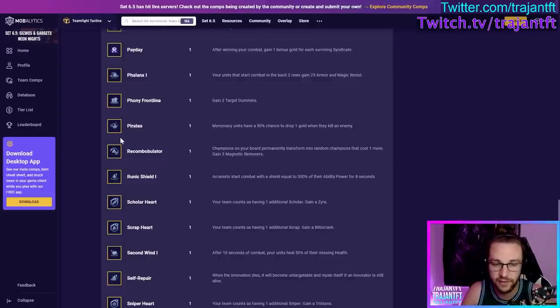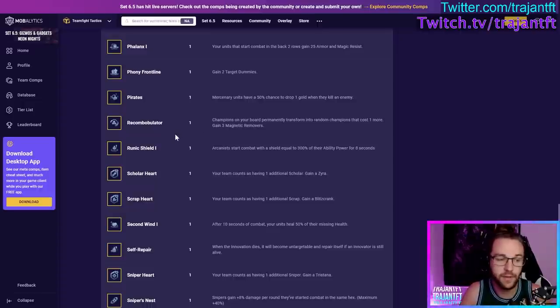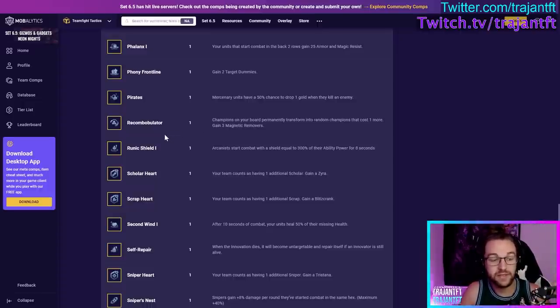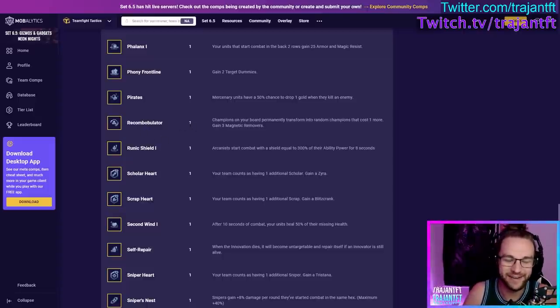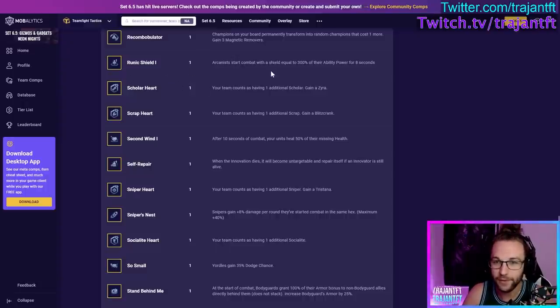You can take Pirates really early on if you're going to be playing Mercenaries or a Mercenary reroll like Gangplank or Miss Fortune. Recombobulator — probably the most fun augment in the game. Champions on your board permanently transform into champions that are one cost higher, and if they are two-starred they will turn into a two-starred version of the higher-cost champion. So a two-star Jinx will upgrade to a random two-star legendary unit. Take this at any point in the game — it's so fun but can also mess up your whole world. You get a Magnetic Remover to remove items from upgraded units.